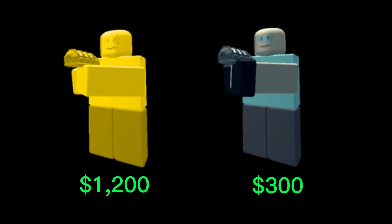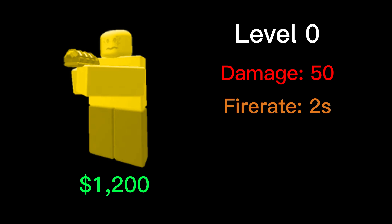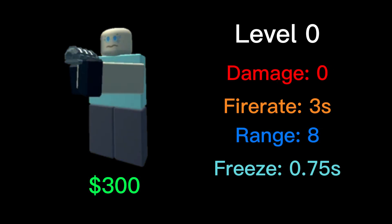It costs 1,200 cash, which is a lot more expensive than the previous cost of 300 cash. Its stats make up for it though. At level 0, it deals 50 damage per hit roughly once every 2 seconds, has a range of 15, and enemies remain frozen for 1 second. This is a huge improvement from the base Freezer, which used to deal 0 damage, fire once every 3 seconds, and freeze enemies for only 0.75 seconds.